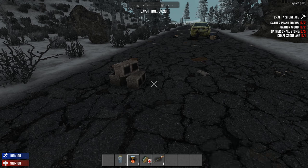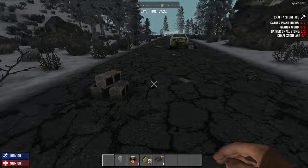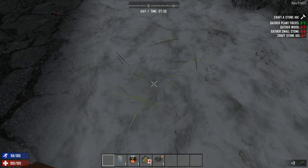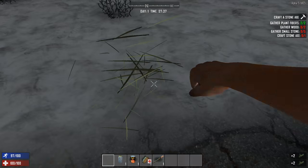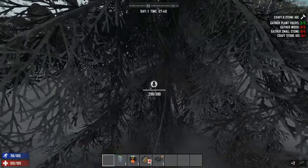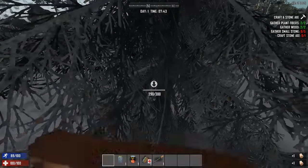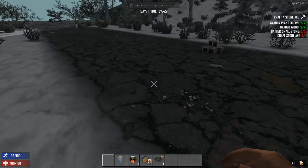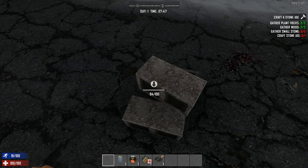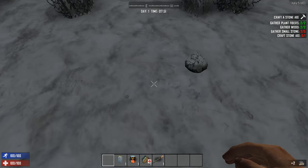We can scroll through our items. We've got some chili, a torch — very cool. First quest: craft a stone axe. Gather plant fibers — can we just do that by pressing E? Okay, so we punch things to gather. We punch the stuff to gather wood. And now gather small stones — E to pick up. Let's get a few of these.